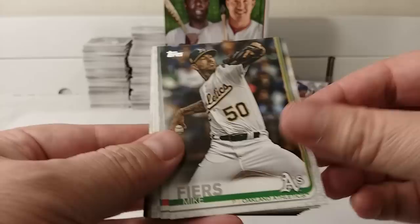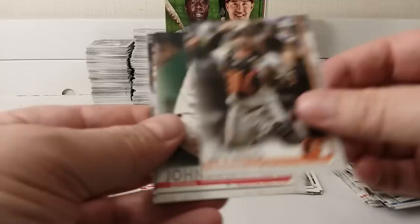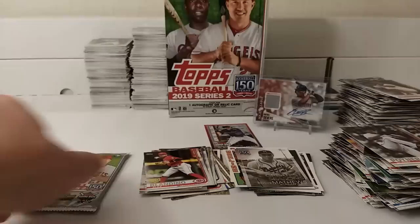Carson Kelly. Mike Fiers. Jake Cave, rookie card. Another rookie card. White Sox. Rockies. There's a logo parallel. Miguel Rojas. John Hicks. Jorge Lopez. Wynn Johnson. Happ. Poindexter.